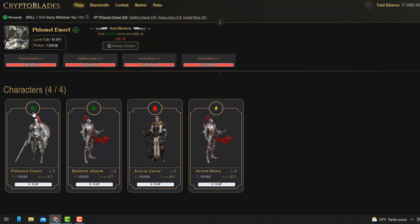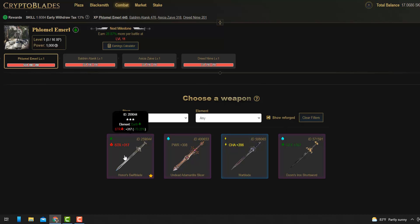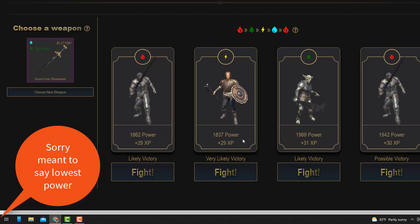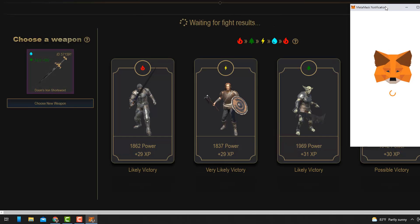Let me show you how to battle — it's very easy. You click on the character and when you battle you want to use a weapon that matches your element. So here I'm like a tree element, and when I go to combat I pick a weapon with the same element — this one is Earth. When you forge weapons together you get more power in a single weapon. Now when I look at enemy characters, I pick the one with the lowest XP to maximize my chance of winning.